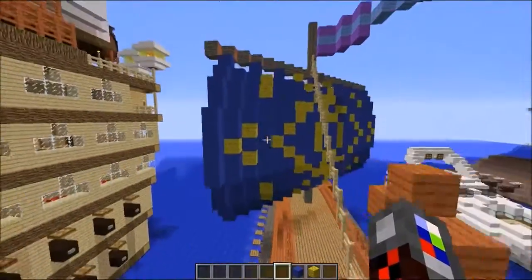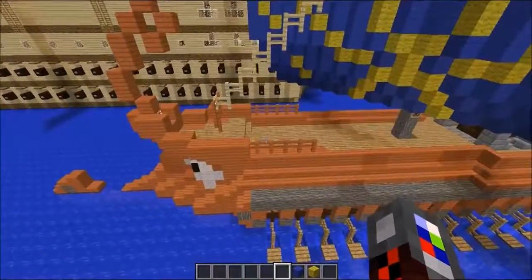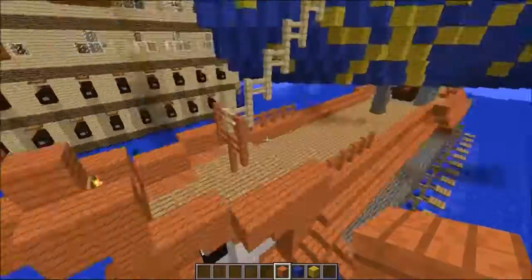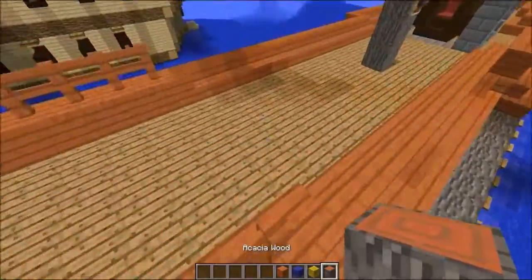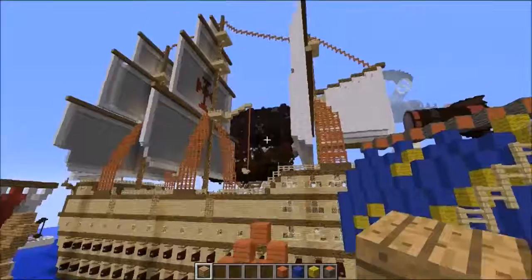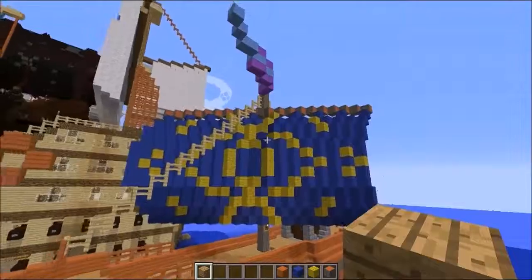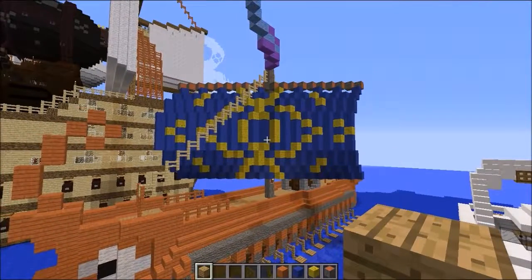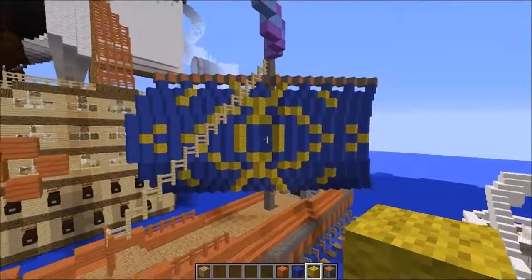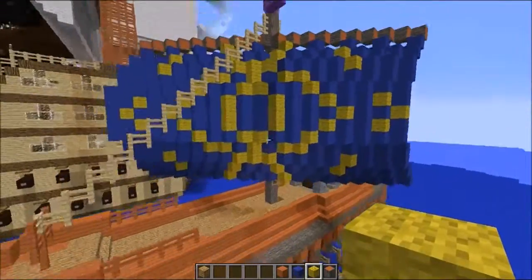Moving up, we have the sail here. Another thing I liked about these ships is they had some sort of nice sail design. I wanted to use the Acacia wood here for the actual color of the ship, also using the logs, and just a normal look for the deck. I wanted a color of sail — not white, not black — so I pulled out the blue and it looked really nice. But I felt like these ships had a design on the sail, so I made this kind of eyeball thing using yellow. Originally it was a sun, but it turned into an eyeball.